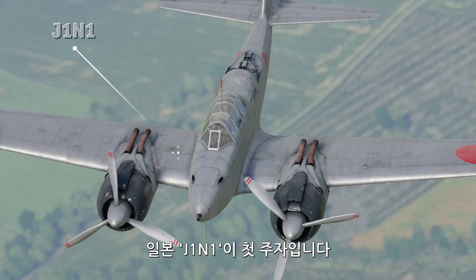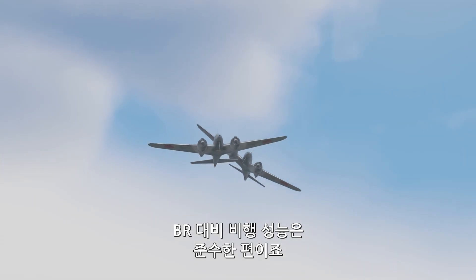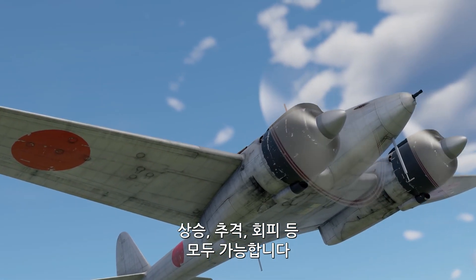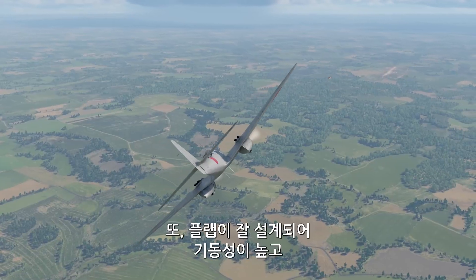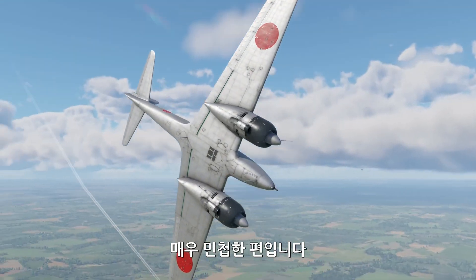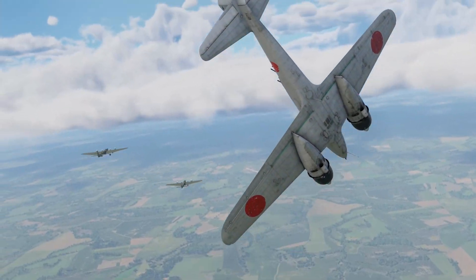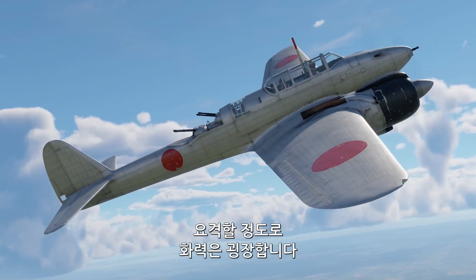We start with the Japanese J1N1. Its flying characteristics are nothing short of excellent for its battle rating. Thanks to its two contrarotating radial engines, the aircraft can climb, chase enemies, or shake off pursuers with equal ease. At the same time, its well-designed flaps help with plane maneuverability, making it very agile. The J1N1 is armed with a 20mm cannon and a couple of machine guns. You don't get much ammo, but it's more than enough to deal with even the sturdiest bombers out there.